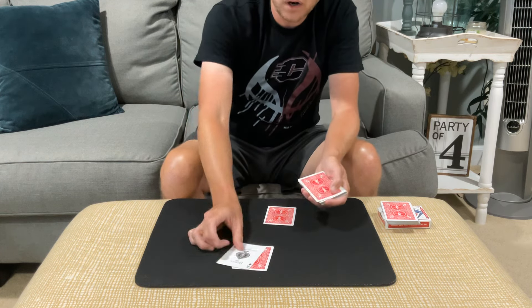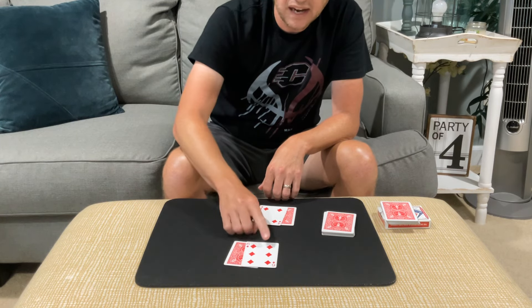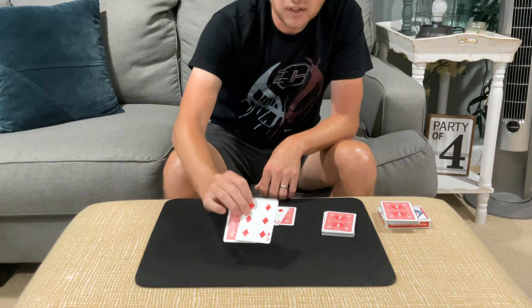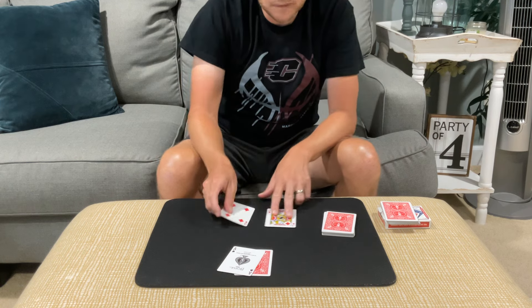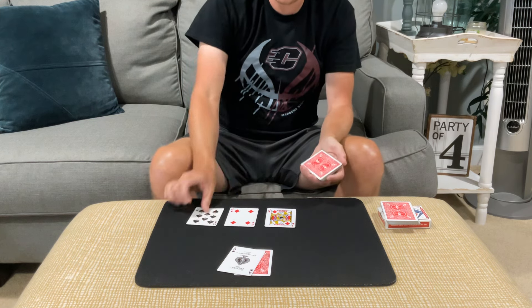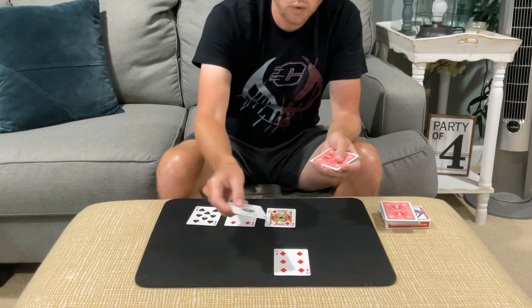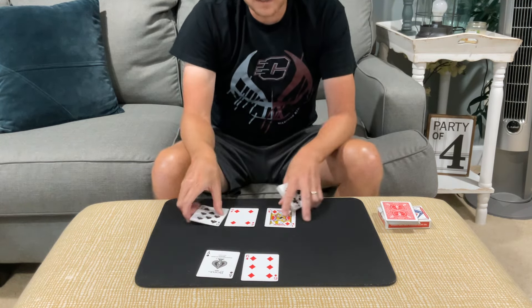So we're each going to get a hole card and a card face up. They're going to take a look at their hand — they have a 6 and an ace, which is a 1 or 11, so a 17. So let's say they stay — they're not going to take a hit. Over here we've got a jack and a 4, which is a 14, so I would take a hit with a 14, and I got an 8, so I busted with a 22. What was your score? They're going to say they had a 17.